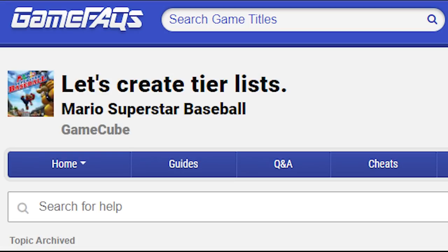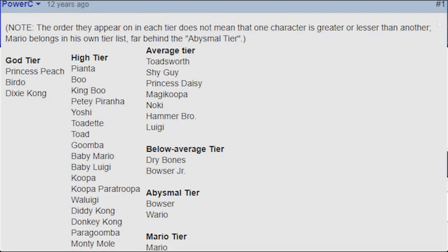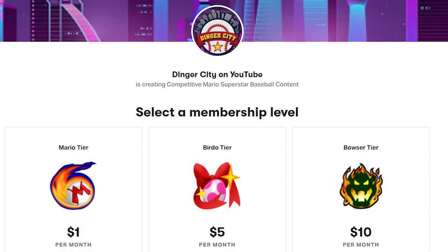Mario tier. Many old tier lists on the game FAQ's forums were incredibly incorrect about the game's meta. The most famous of these had Mario as the worst character in the game, creating the separate Mario tier for him. Dinger City also used this term for their lowest tier patrons.